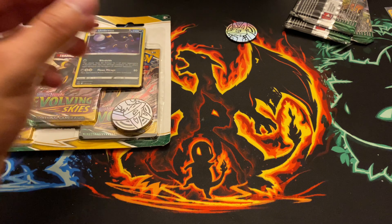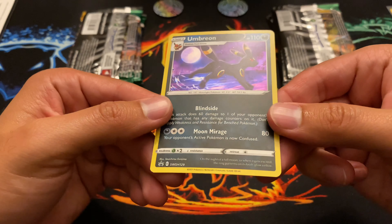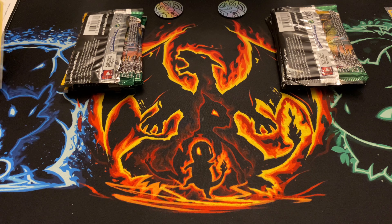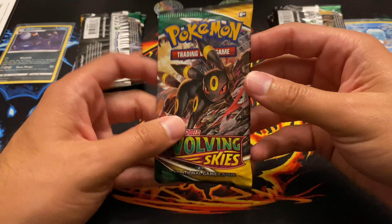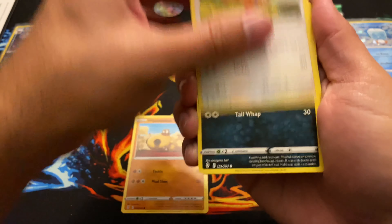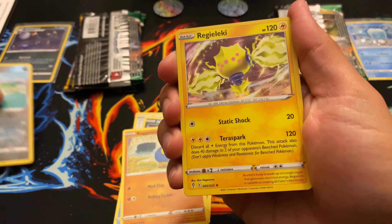Looks like it's got a swirl over here. I'll just make it a pack battle. And the Umbreon — it's still no swirl, so be on the hunt for that. Okay, let's see who gets the better pulls: Umbreon or Esky.